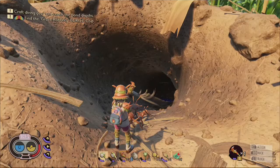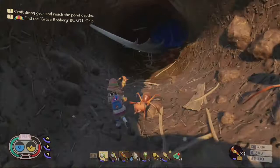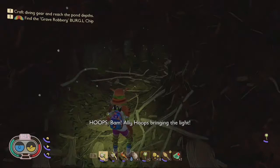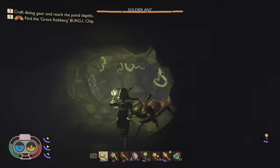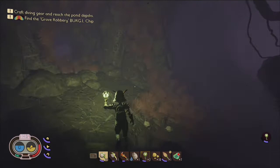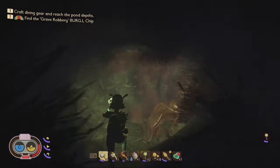Upon locating the ant hill, equip your ant armor and lantern and travel straight down into the ant hill and follow the tunnel. At the first branch off point, continue going straight until you emerge into a larger cavern. From here, turn left and you will find a fuzzy cave. Travel through it — you will know you are in the right cave tunnel when you find an orb of raw science.